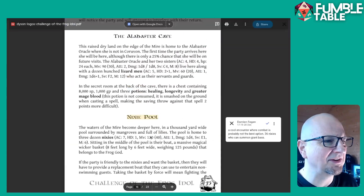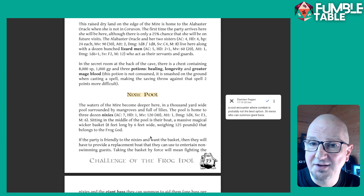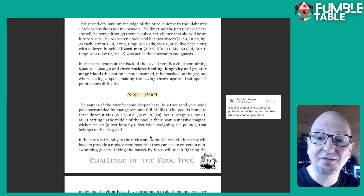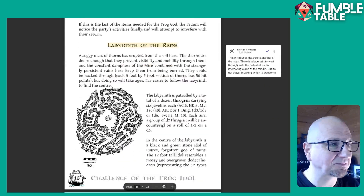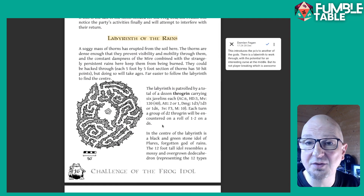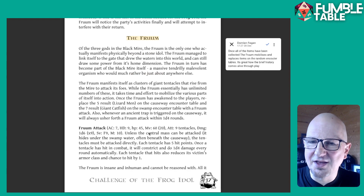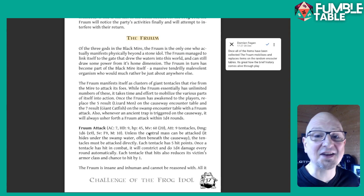Very cool stuff. And there's a Nixie pool — 36 Nixies who summon giant bass. Because of the nature of the environment, just fighting isn't always going to be the best approach, so players will have to find ways to negotiate to get through. There's also a labyrinth to one of the other gods with a cool little curse in the middle — it's not going to kill the players or make them hate the game, but it's going to be a pain, which is a nice curse. Froon is one of the other gods, and it really doesn't want the frog idol to get what it wants, so as you start gathering items, Froon starts messing with the players.